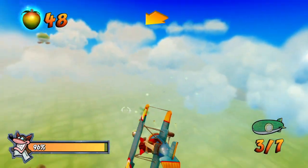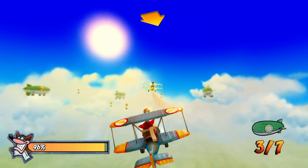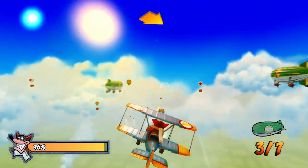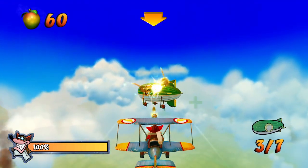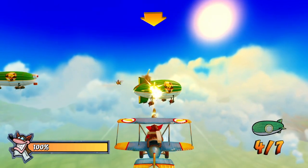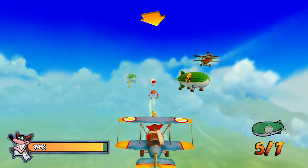You're gonna want your health there, because if we get all the blimps first, you'll get the crystal and the level will end. As these guys fly right in front of you, get them. Pretty much leave one blimp left as you're going around getting the boxes. Get the blimps, but if you haven't gotten all the boxes yet, leave that last blimp alone until you've gotten all the boxes.